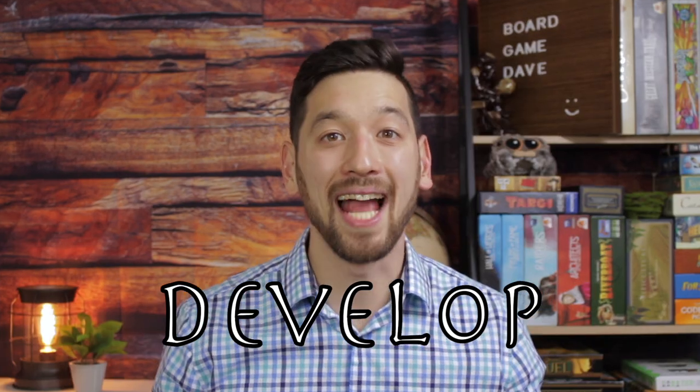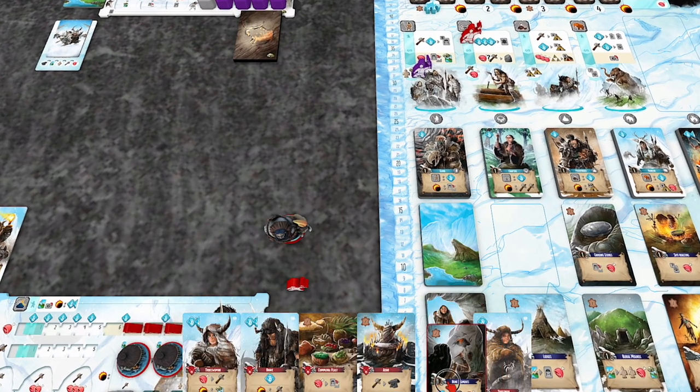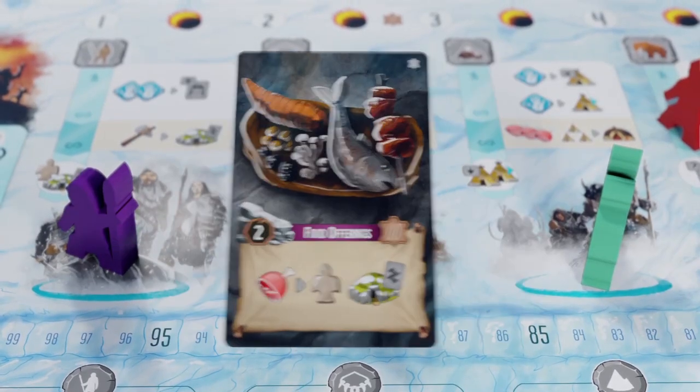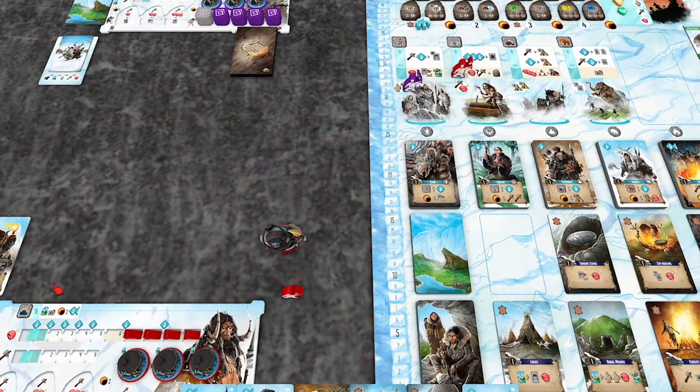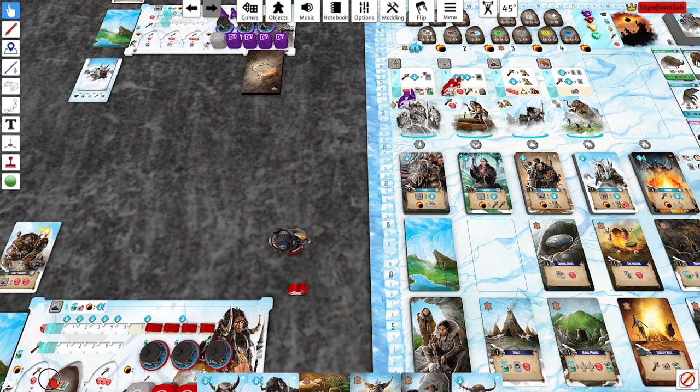The second action is Develop. With this action, you can gain culture cards for every three labor you spend. Culture cards can be played at the start of your turn and can provide all sorts of benefits. You can also spend food and tools to gain sacred stones, which become your own personal objectives to be scored every eclipse phase.